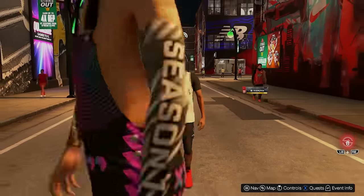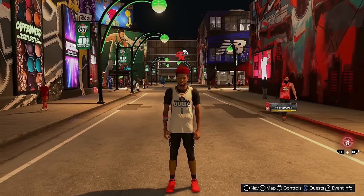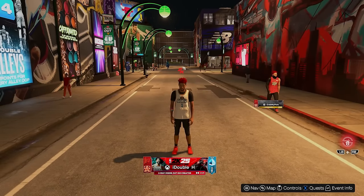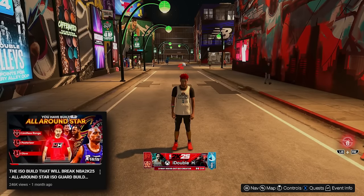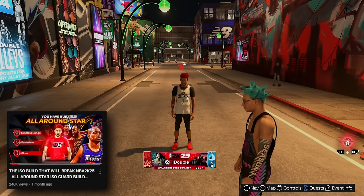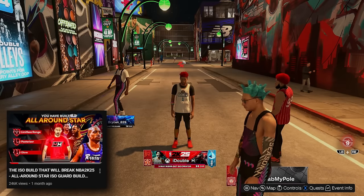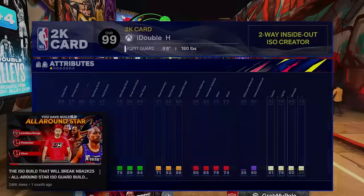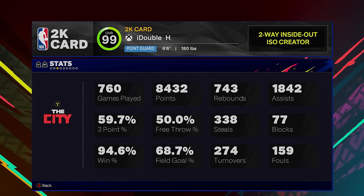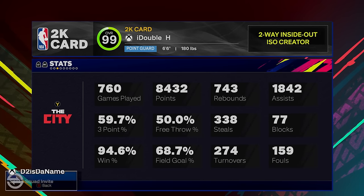Hopefully it was worth the wait for y'all to see the 1v1 builds video. Starting with my day 1 build — I already posted the build video for this. If you guys want a build that's faster, that's 6'6 but can't guard post scorers, go watch that video. But the rest of these builds are going to be a little slower and they're all going to be able to guard post scorers, small guards, and all that.